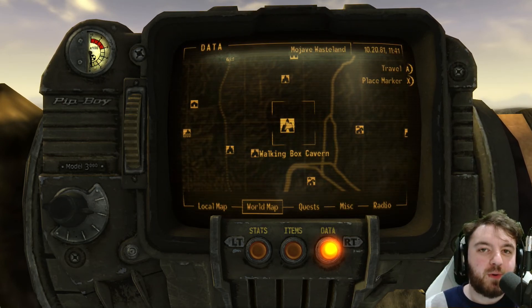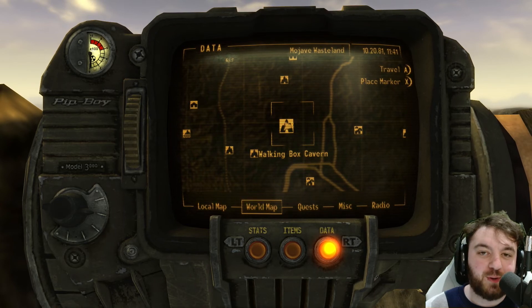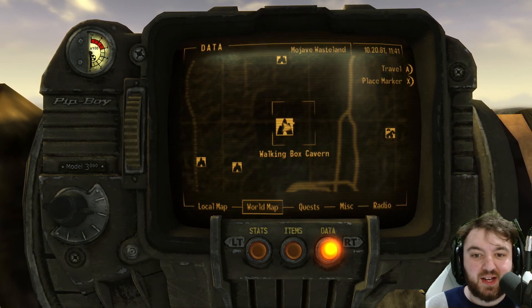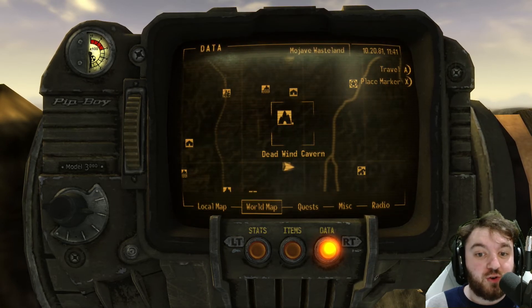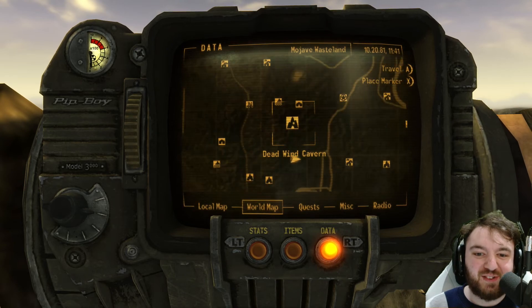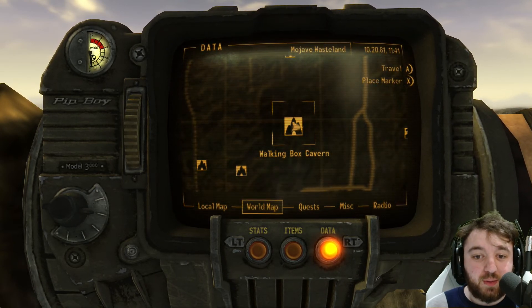Walking Box Cavern was probably one of the first places you came across a Night Stalker — a mix between a Rattlesnake and a Coyote, very deadly. Just north is Deadwind Cavern, where you can find the legendary Deathclaw, which is a lot of fun. But here we will be concentrating on Walking Box Cavern.